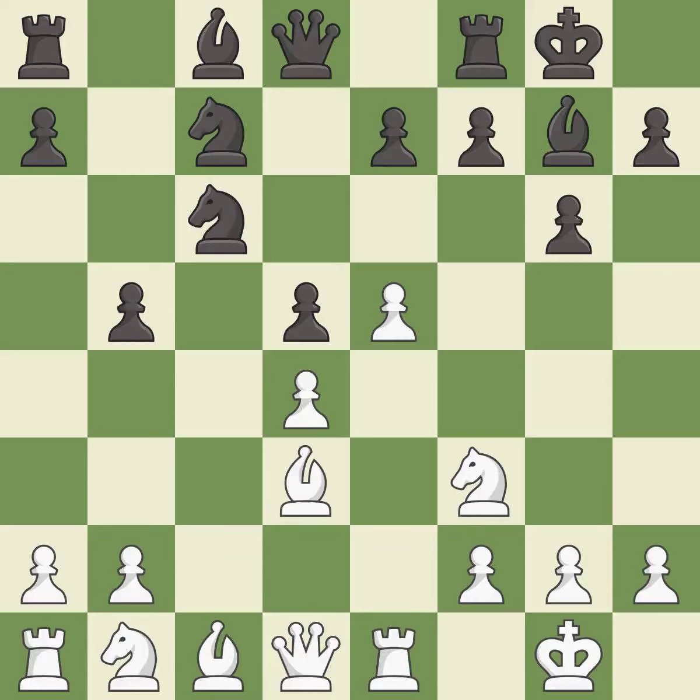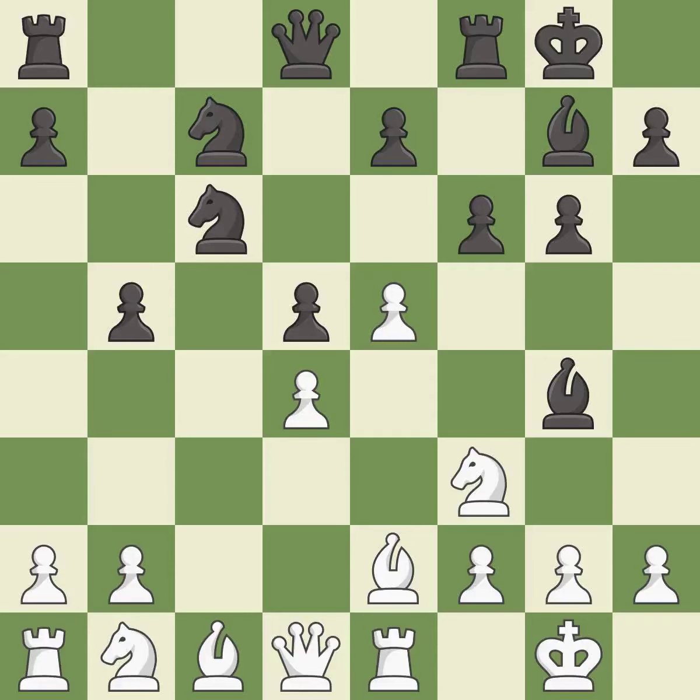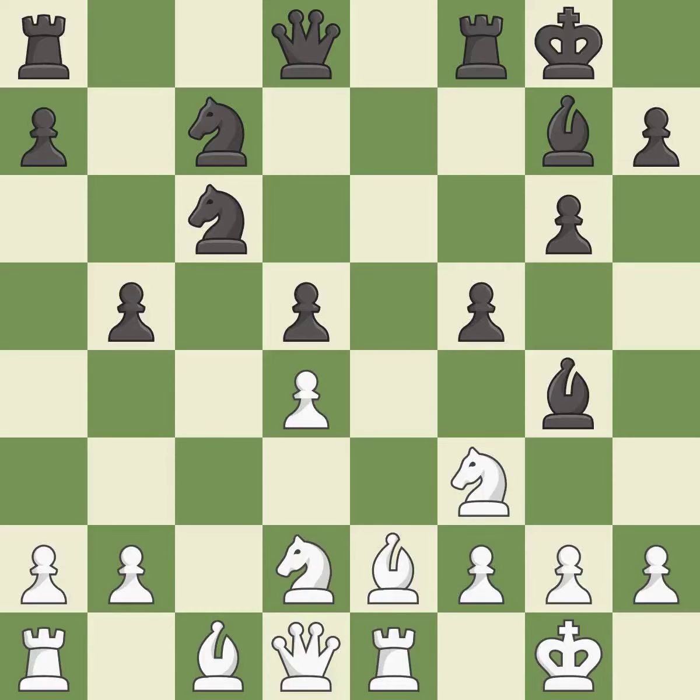This moves the bishop to safety. This activates a bishop by developing it off of its starting square. This is the strongest option. After all captures, this is an equal trade. Recaptures. This activates a knight by developing it off of its starting square. This reveals an attack on a pawn. The opposing bishop is kicked by a pawn and must now move or be captured. This move puts the bishop on a safer square.